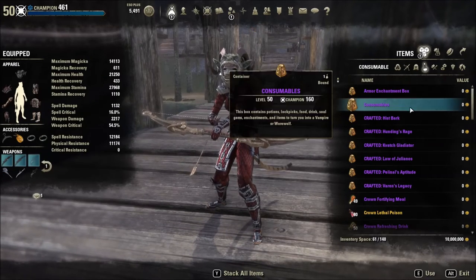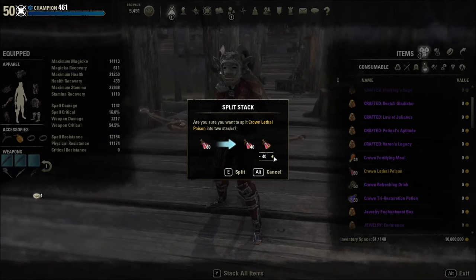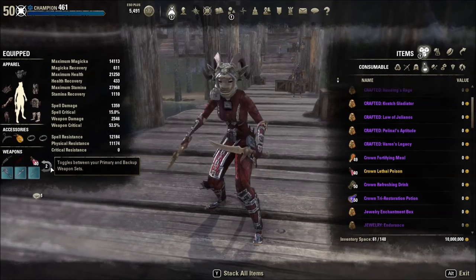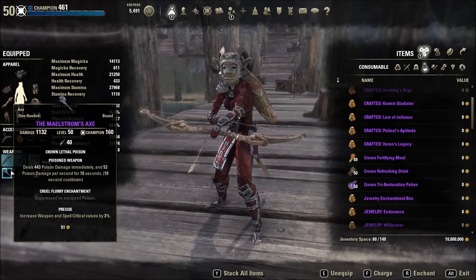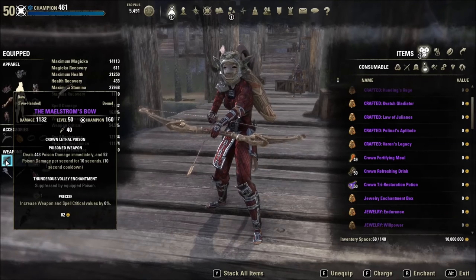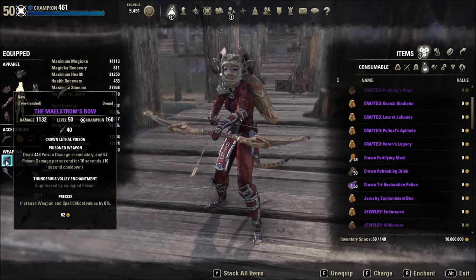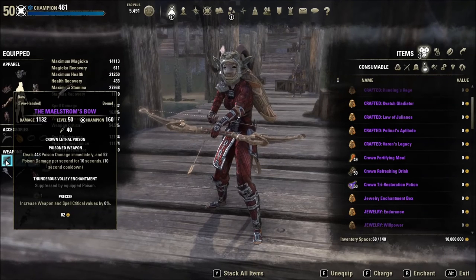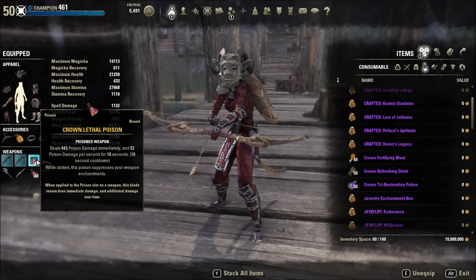It looks like I can split my stack — right-click and split it 40/40, right in half. Now I can equip poison on this weapon bar, then switch weapons and equip poison on that weapon bar too. This bow is dealing 443 poison damage immediately and 52 poison damage per second for 10 seconds with a 10-second cooldown. You can also see where it says the Thunderous Volley enchantment — the normal bow enchantment — becomes suppressed by equipping the poison.